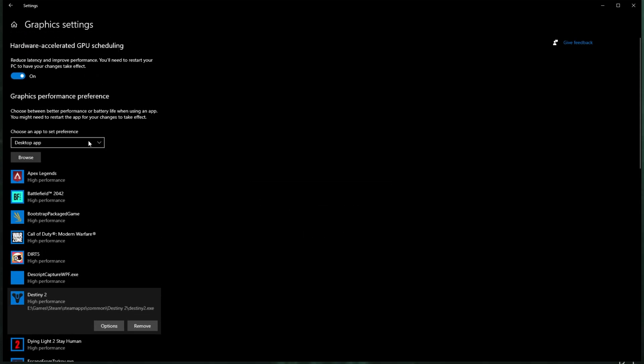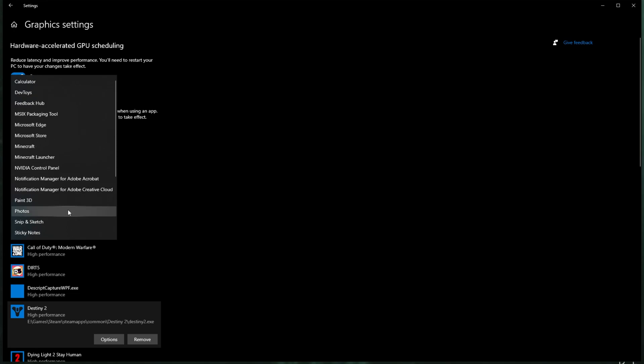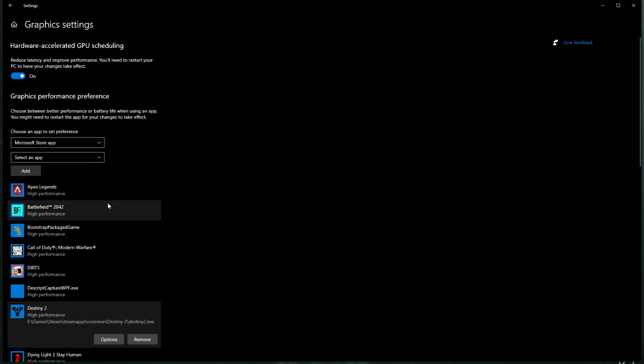If you got the game on the Xbox app or somewhere else, choose 'Microsoft Store App' from the dropdown instead and select it from the dropdown list. Then simply repeat the same steps.